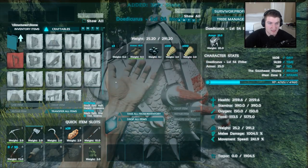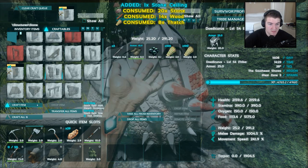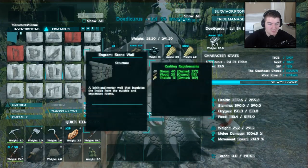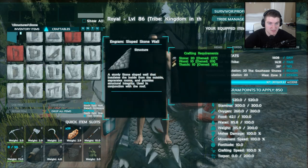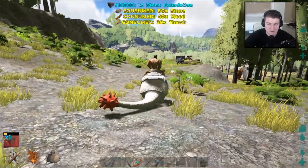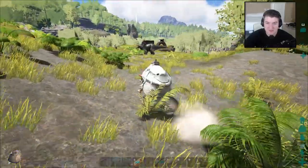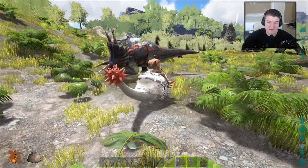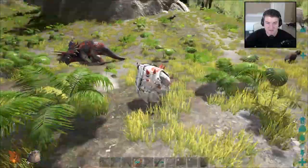Wouldn't want him to get hurt now would we. We're gonna do one ceiling, one door, one doorway. We must have more walls. I think I'm just gonna go ahead and craft up more foundations because we're gonna have to expand it later anyway. And we're gonna take out the Trike with the Doedicurus because I want to — I just want to destroy him, it's all I want in life. Oh my god, yeah the Doedicurus can pretty much take on anything! Get wrecked! I wouldn't doubt if he could take on a regular T-Rex on his own.